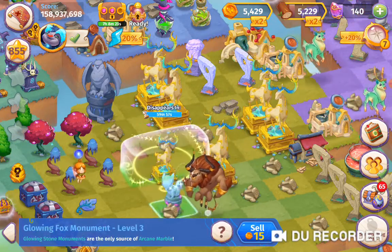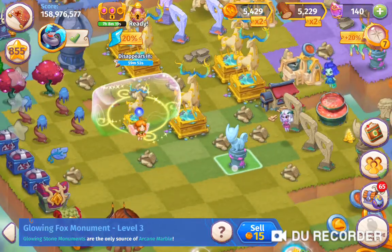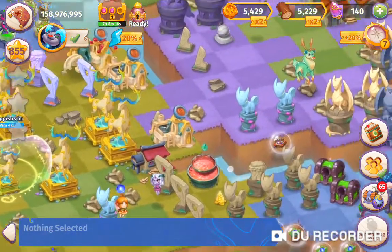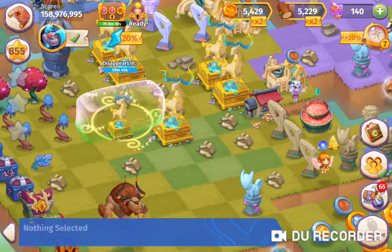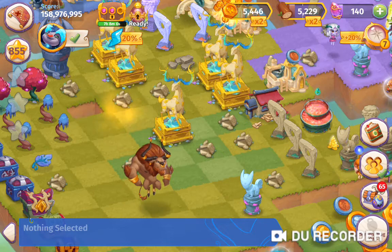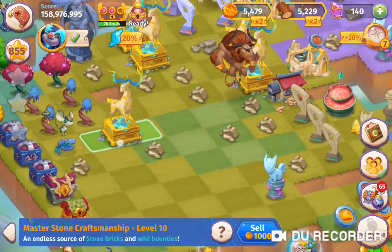Oh yes! We've got the glowing fox monument - awesome! That's quite rare to get when you do a merge, so very very happy with that. And we've also got a dimensional jar; I'm not going to buy that, I want my 50 coins. So now we are nearly there.